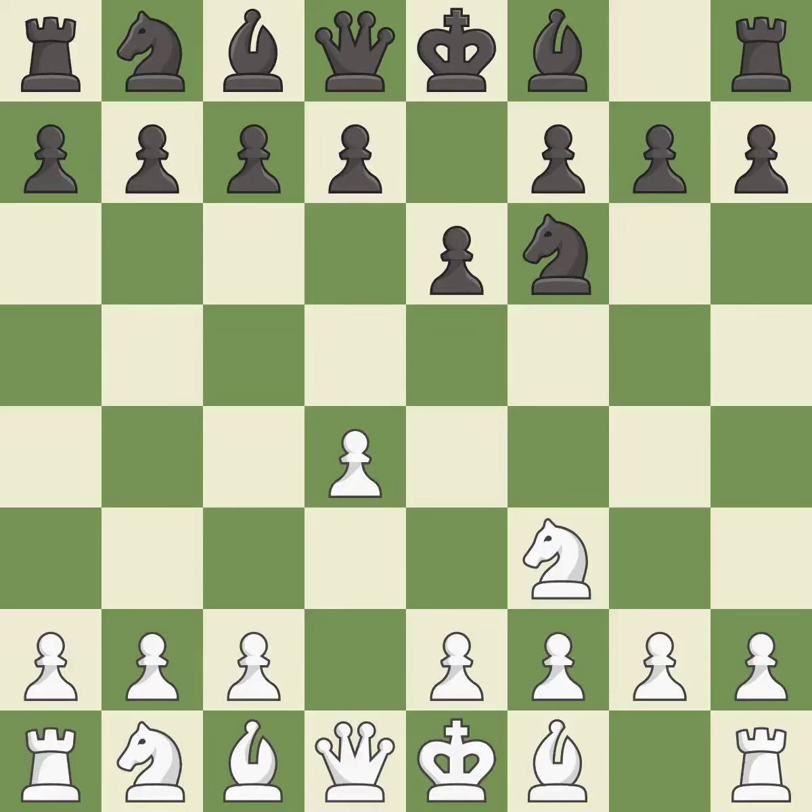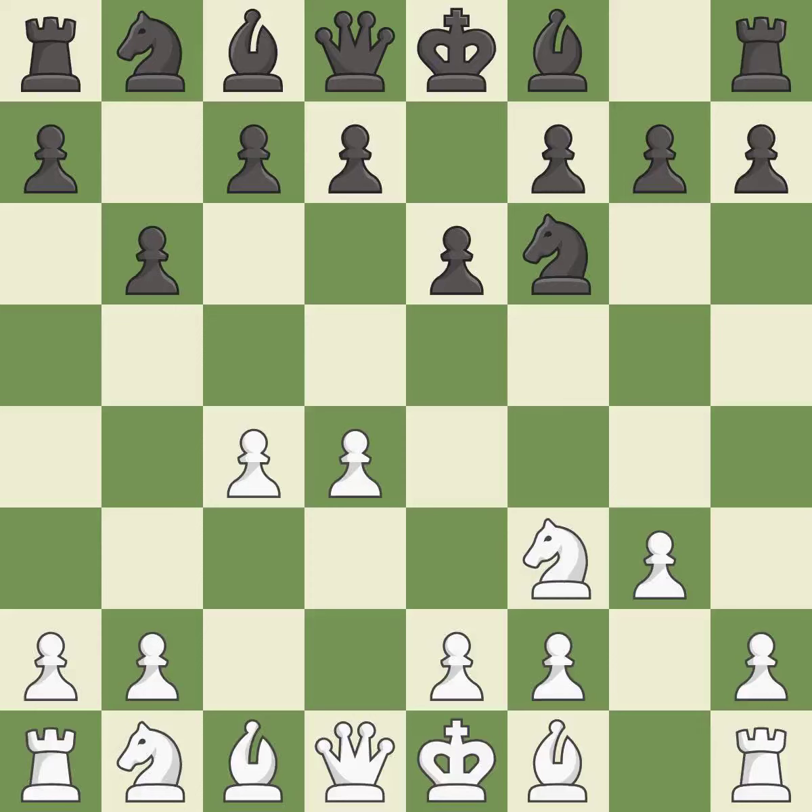E6 prepares the D7-D5 pawn push while also opening up lines for the dark-squared bishop. C4 gains space on the queenside and center and prepares to develop the knight to C3. This prepares the bishop for development. G3 prepares to fianchetto the light-squared bishop on G2, where it will sit on the long diagonal. BA6 immediately attacks the undefended C4 pawn, hoping to provoke B2-B3.